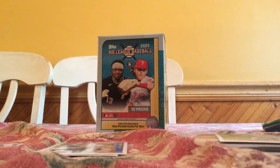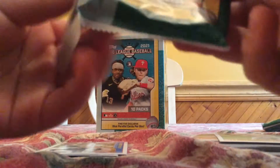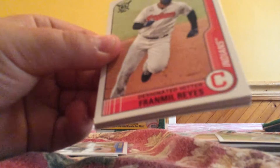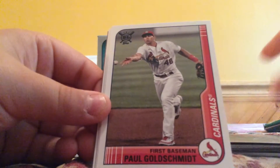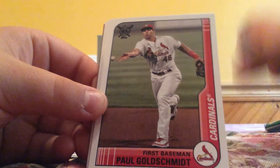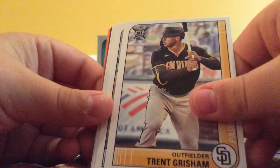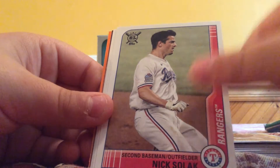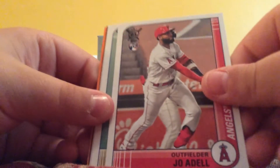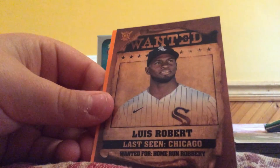A few blues and a few nice rookies. The only really bad parallel we got was probably that David Dahl. Next pack: Ramiel Reyes, Paul Goldschmidt, Trent Grisham, Jose Sanchez - rookie, Nick Solak, Joe Adell rookie, Andrew Benintendi, Byron Buxton - wanted. Luis Robert - for home run robbery.